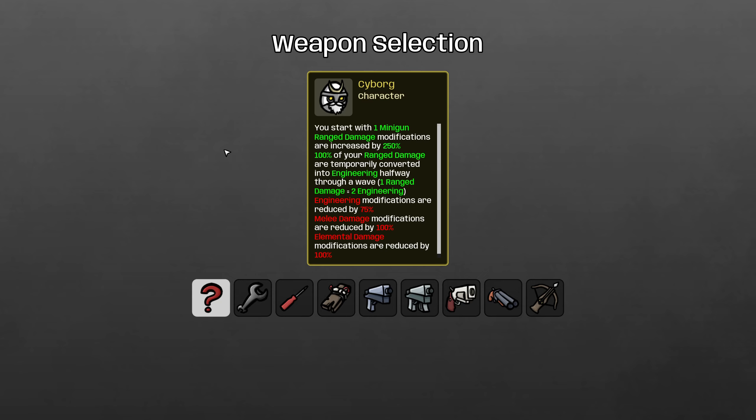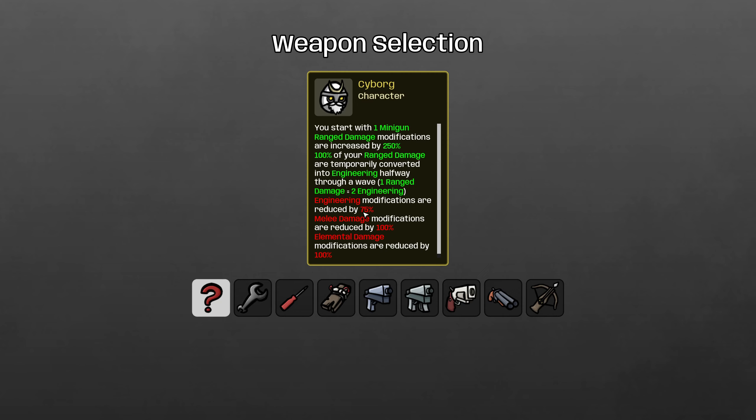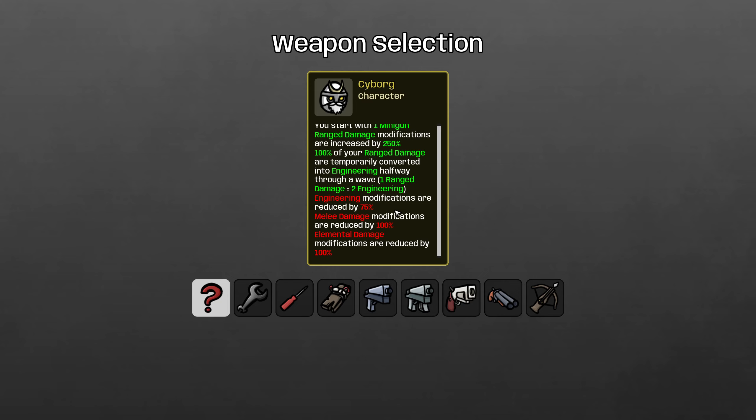I found that this character struggles a lot using what I think is the most common build — starting with a wrench and building five wrenches for a normal engineering build. You end up sacrificing all of your secondary stats like percent damage, attack speed, and critical strike, so those stats don't matter. You also can't buy melee or elemental damage, and you can't buy engineering the normal way — you pretty much just have to buy ranged damage.